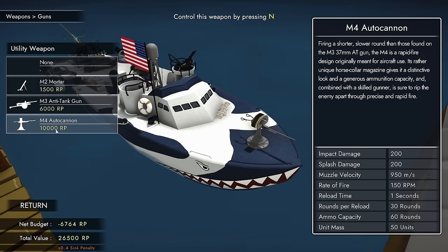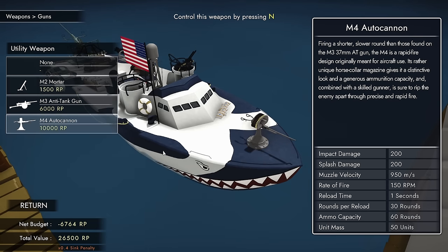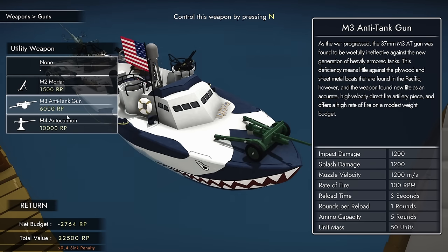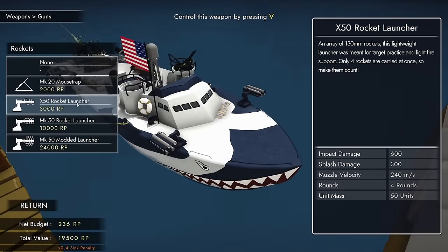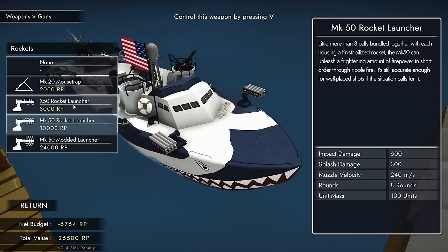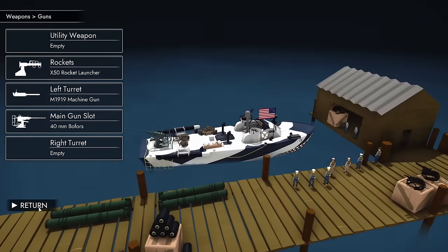This might even be able to take down a plane if it's coming directly at you - you just point this at them, pull the trigger, and no more plane. It is a bit expensive though. Rockets then? 3,000. I can get the X50 - this gives me only four rounds, but they're 130mm rockets. These things are not small - serious amounts of splash damage. But you've got to make them count. Let's do it.